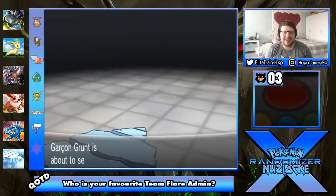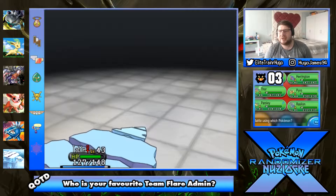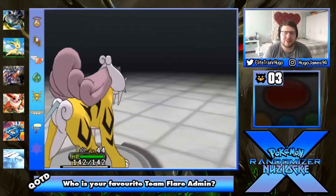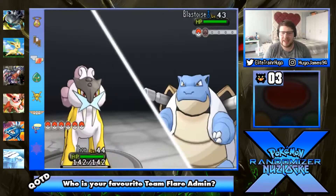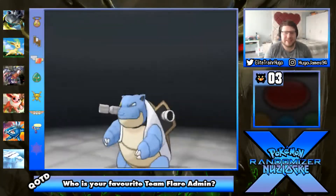Avalugg is quite a cool Pokemon, I'll give you that. Blastoise - that's actually something we can't fight, so we're gonna go in to Thor. Thor can do it. Thor is one of the MVPs of the team, it's our starter, been with us through thick and thin. It is a majestic cat-dog thing that likes thunder. Let's just kill it - get rid of that Blastoise.